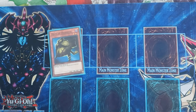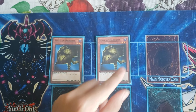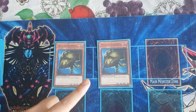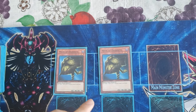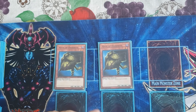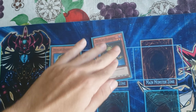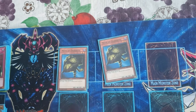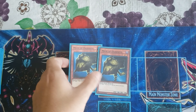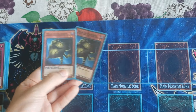Next off, we have Mask of Darkness — these are proxies, so I apologize. They recover a trap card, but mainly you want to use them to recover your Jar of Avarice. If you can loop Jar of Avarice with a Mask of Darkness, then you have an infinite deck if you can survive that long. I'm running two to make sure that the combo is not broken.